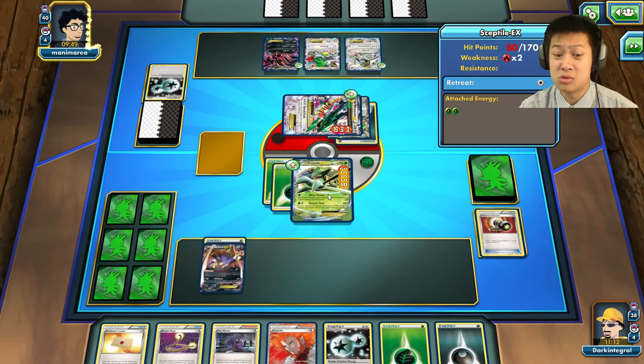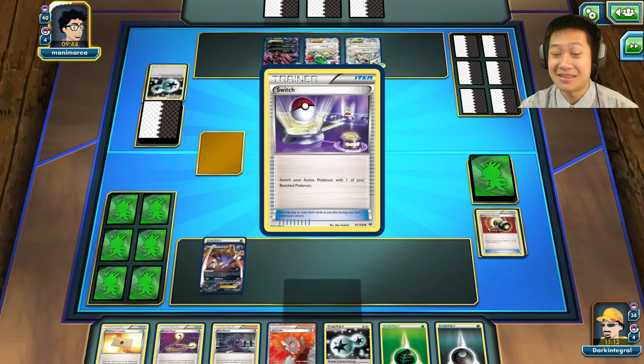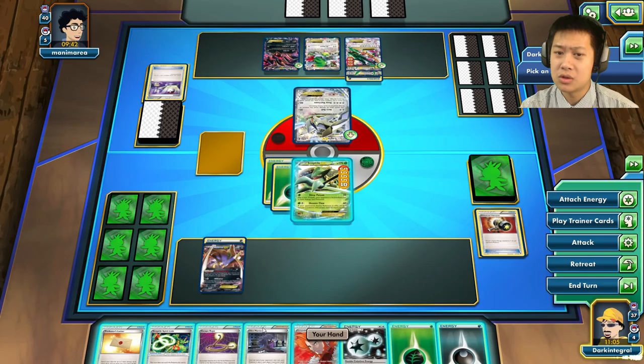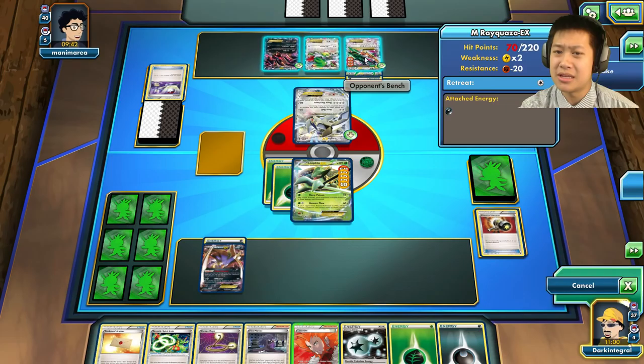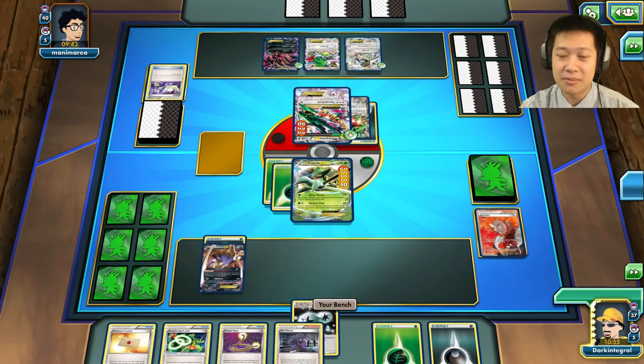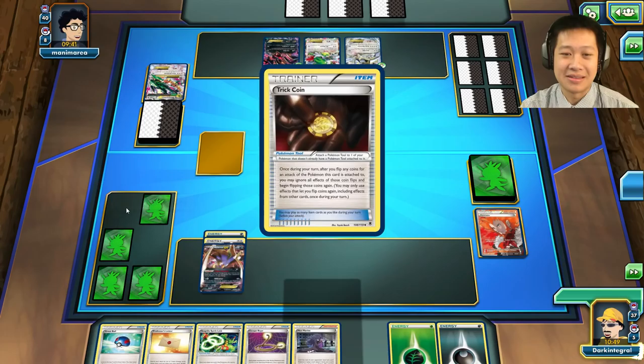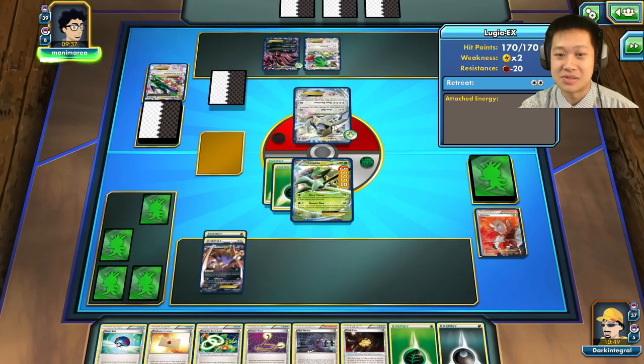My Sceptile may or may not survive. He's going to switch — saving Rayquaza and sending out Lugia. I can Lysandre and pull it out — I want to take advantage of the situation, but more cards is always good. I'll charge up Malamar — this will trigger sleep — and when it's asleep, use Unseen Claw. Bye bye Mega Rayquaza! Trick Coin, Great Ball — pull me into something awesome.